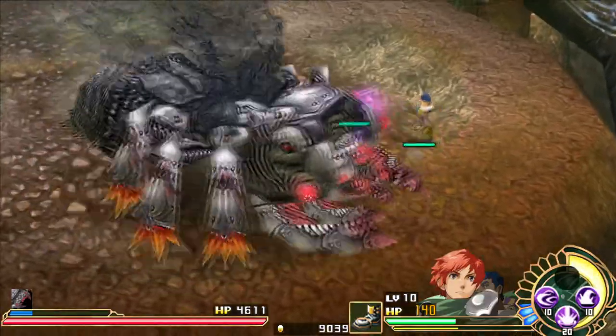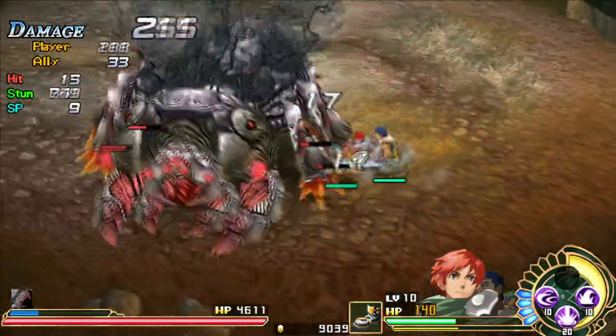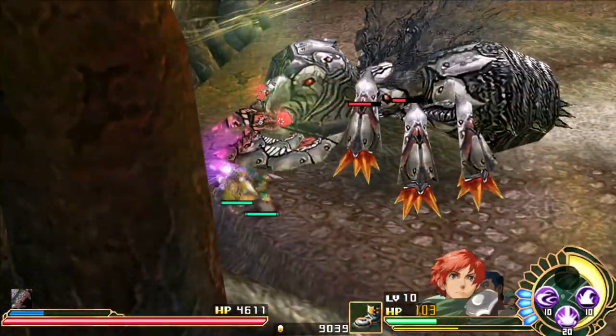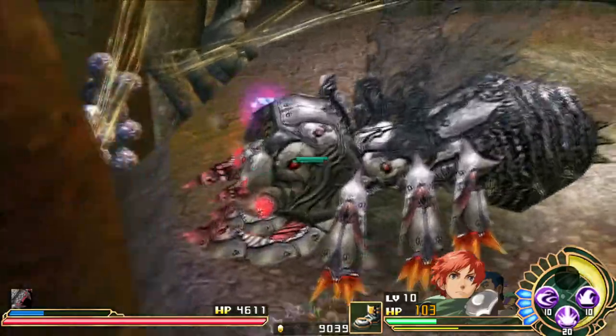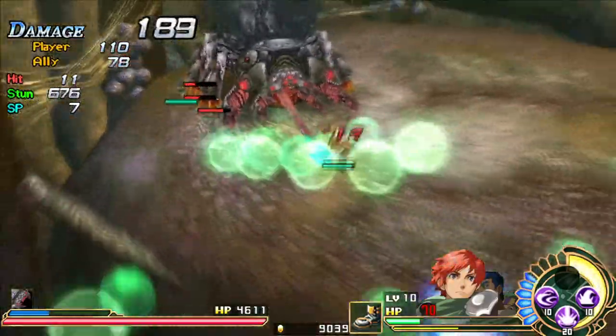That jump is pretty easy to flash guard, but of course I'm not always perfect. You see how he spits web there? That web inflicts you with the heavy status if you get hit by it. Here he charges at us — was going for the flash guard but screwed it up. It's very easy to get pinned against the wall by this guy, which is not fun.